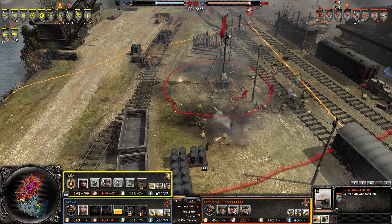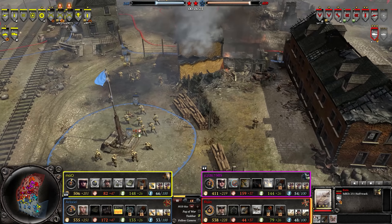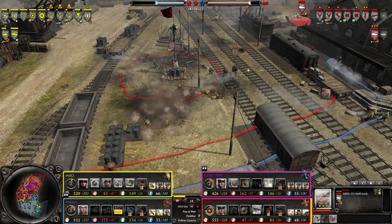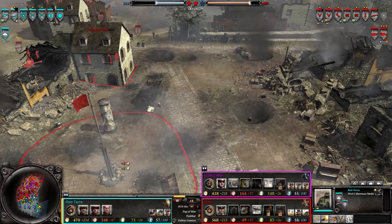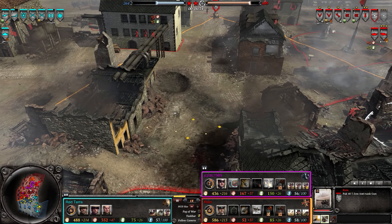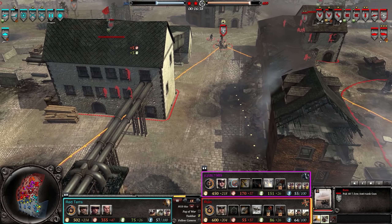The Pak 40 pushed back the Greyhound but missed the final shot. Grenadiers moving in to kill the Riflemen. The half-track is Vet 3 now — priority mission is to burn everything alive, helping capture mid. The Axis are pushing back on the right, but there's a Sherman over here and the Pak 40 is kind of in the wrong area.